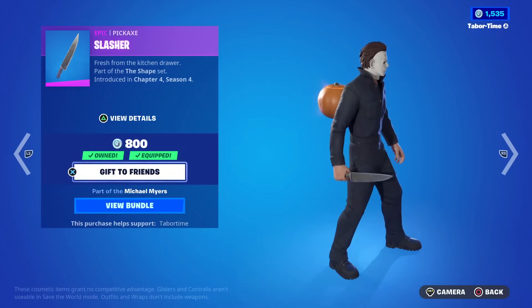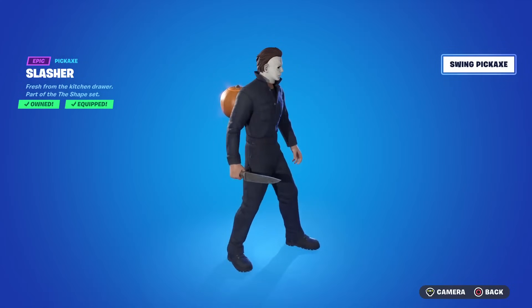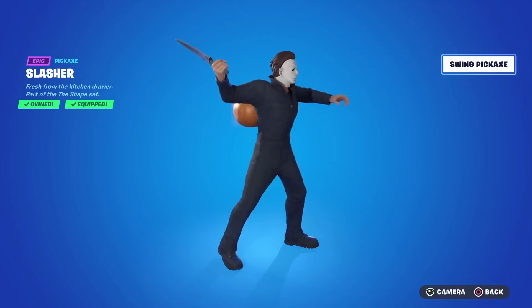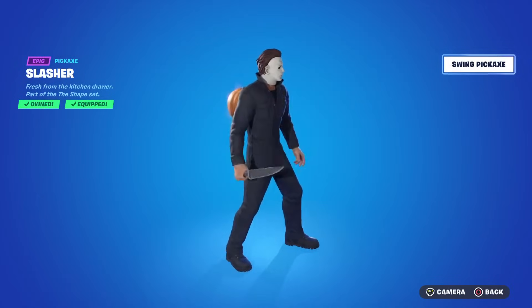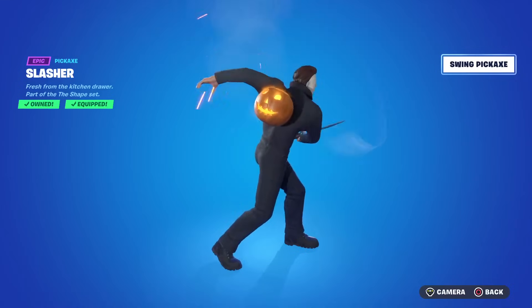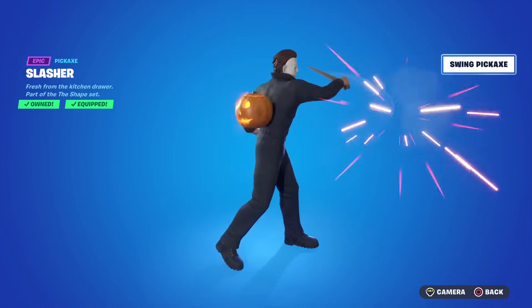The slasher pickaxe is secretly reactive — when you hit someone, an NPC or a real player, it plays a sound that's a reference to the Psycho movie from 1960. When you just swing normally it does not do this, so it tricks you a little. You have to actually hit a person, not farm something — nice little easter egg touch.